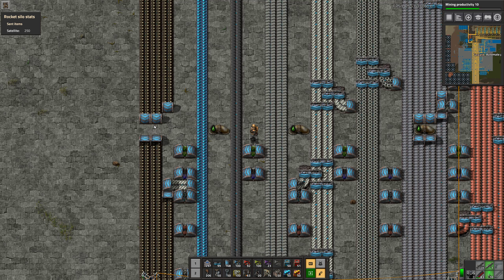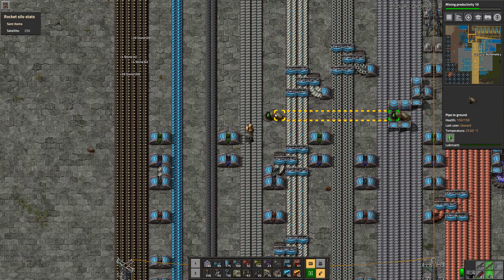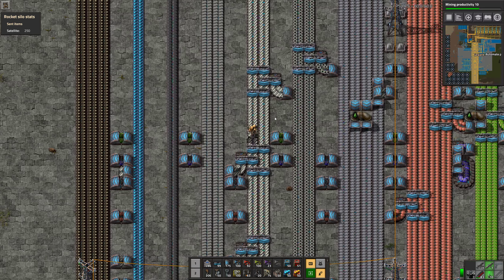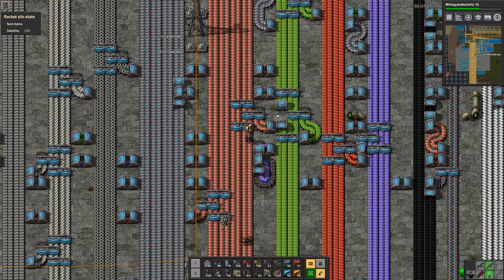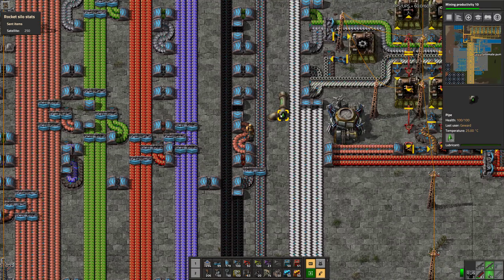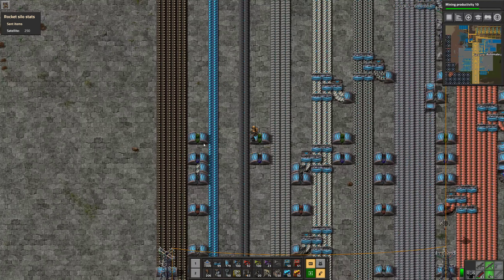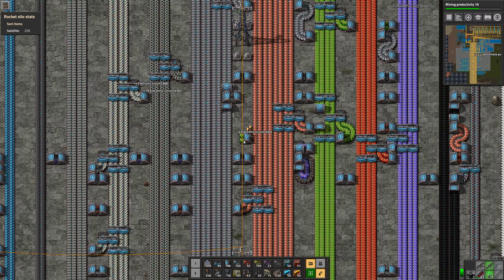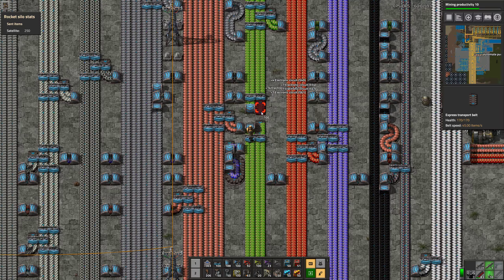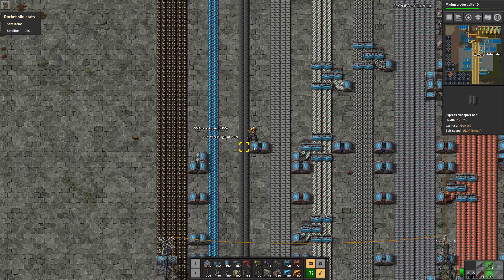We can also rip that all out. I know I'm removing a lot of underground belts and I'll probably put a lot of them back. But I want to start off with a cleanish bus, so we can have the fun of ruining it all over again. It's not so complicated to clean this up anyway.